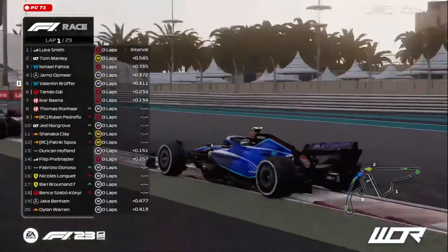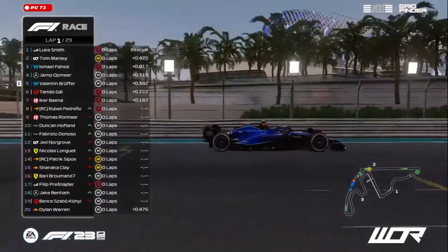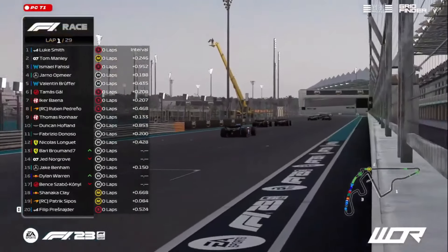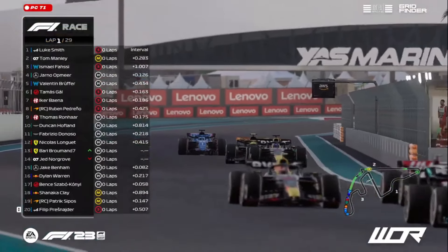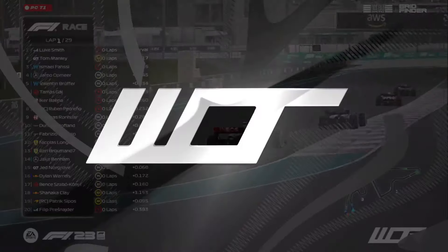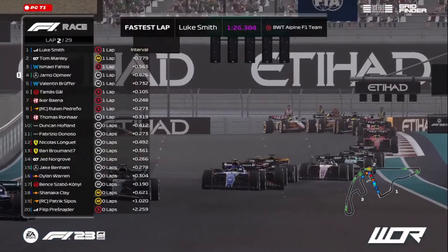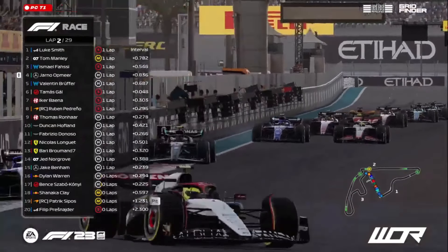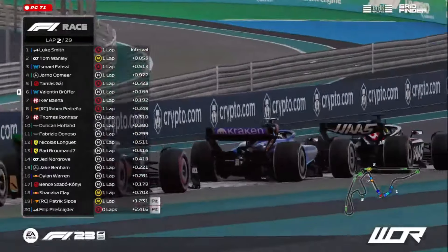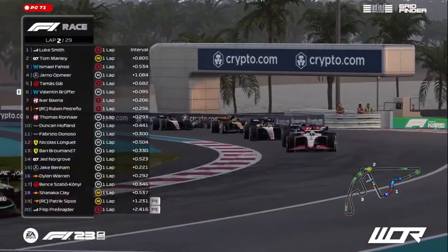Now into that chicane up the hill, down towards turn number — we can see Thomas Ronjar losing positions behind his teammate Ikebena. And also we can see someone at the back having a bit of a spin — that might be a practice C pass. Philip Presshead coming to a bit of contact somewhere, and Philip's got no front wing here. He's obviously hit someone and now he's got no front wing to use at all. Thomas Ronjar all the way down in P9 — this is not good for him in this race. Tamash Galt to the inside of Valentin Bruffair into turn one — brilliant move from the Hungarian.